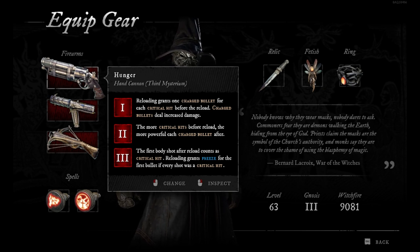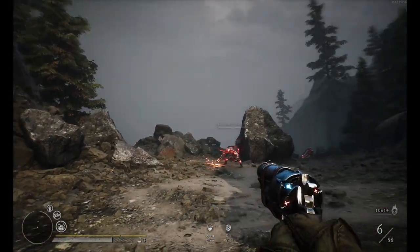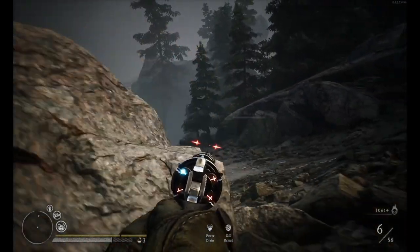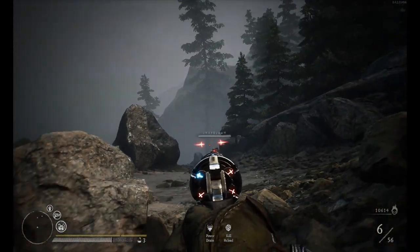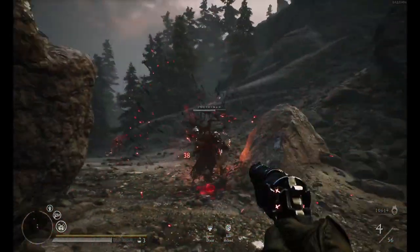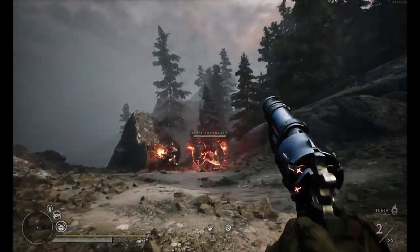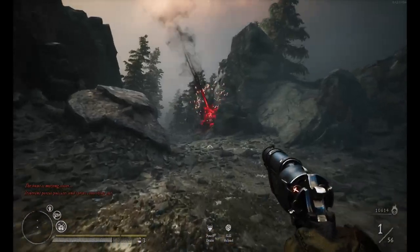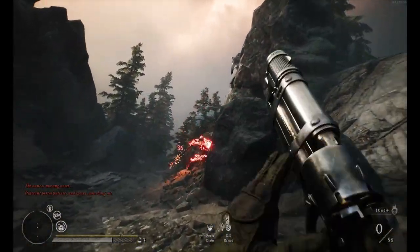Now I will show you what I was talking about in real gameplay. As you can see, this gun has six bullets. And when you look at it through the ADS, you see the charged ones are blue and the red ones are normal. So now if I manage to get all crits, the next time I reload the gun the first bullet will freeze the enemy.